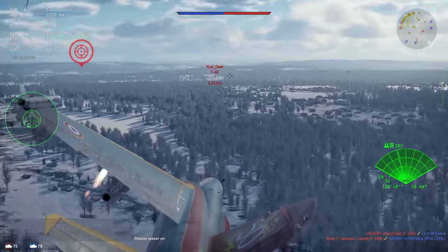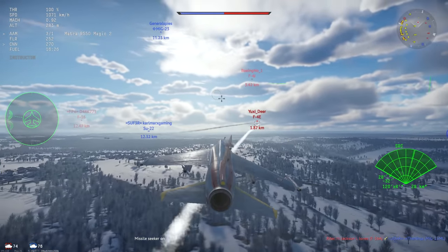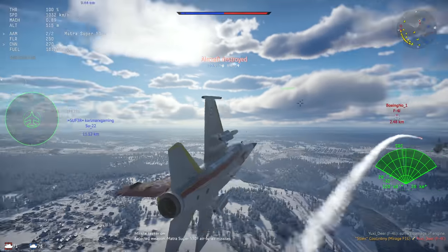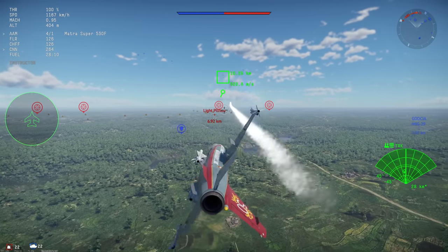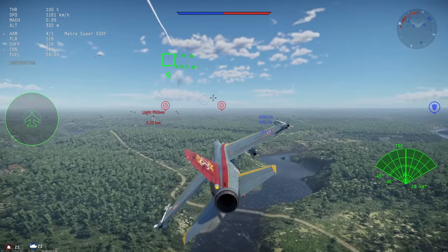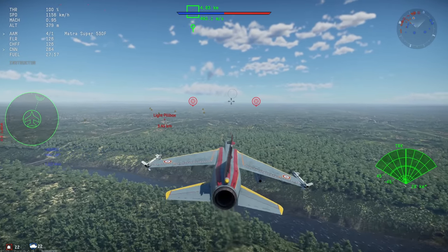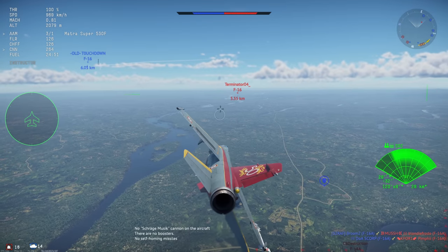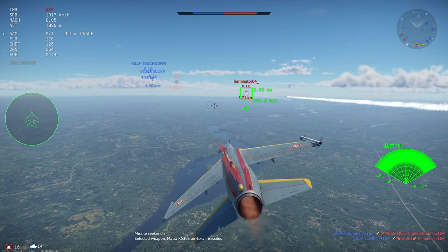The F1 C-200 has access to the excellent Magic 2 missiles, which are among the best missiles currently in War Thunder. These missiles are all-aspect, have excellent agility, and have a fairly large explosive charge. Unfortunately you can only carry two of them at max. On the plus side, the F1 C-200 also has access to the larger R530 and Super 530 missiles, which come in radar and infrared flavors, allowing it to effectively take part in mid-range combat.